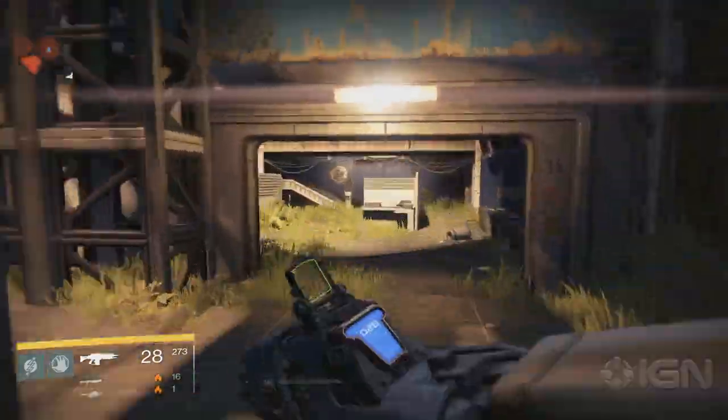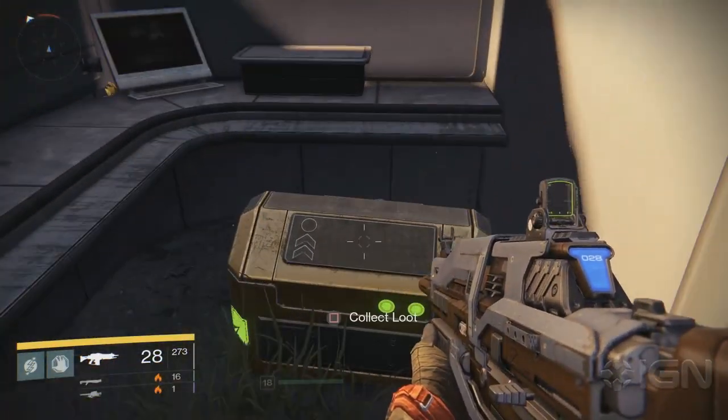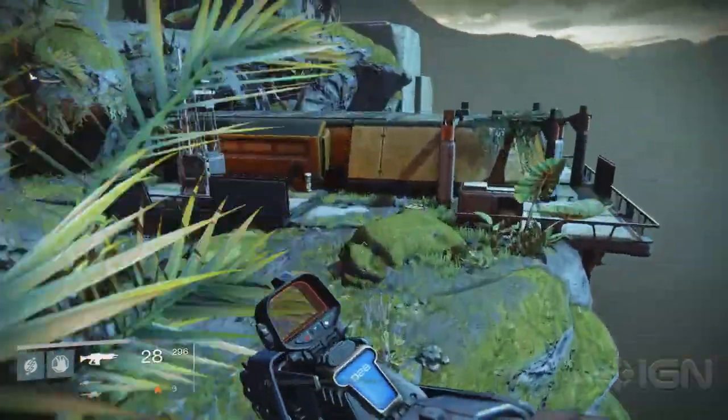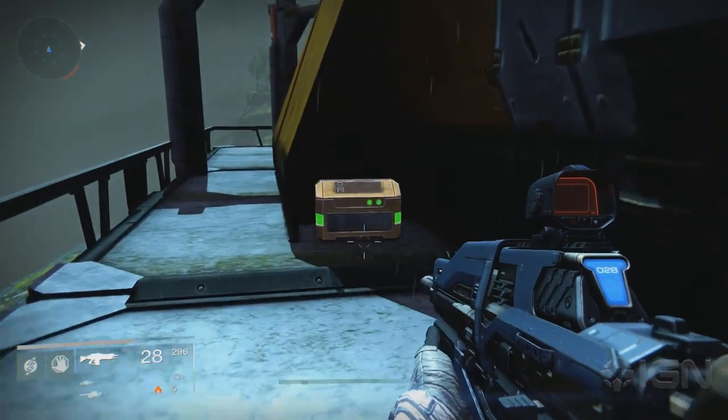In the N-Gen Branch, you can find a small office on the right filled with cubicles. Look in them and you'll find the next chest. In the Campus Nine area, you'll see a large waterfall. In the bunker furthest away from it, on the other side, you'll find a chest tucked away in the corner.